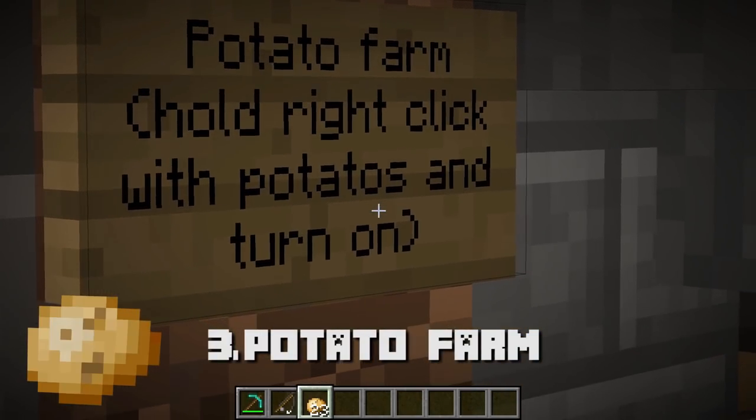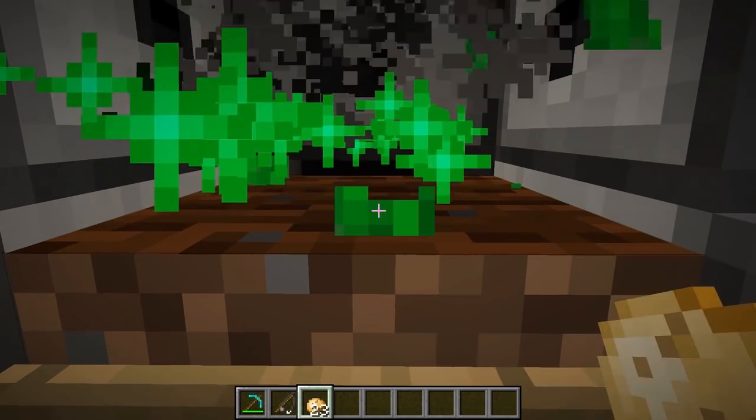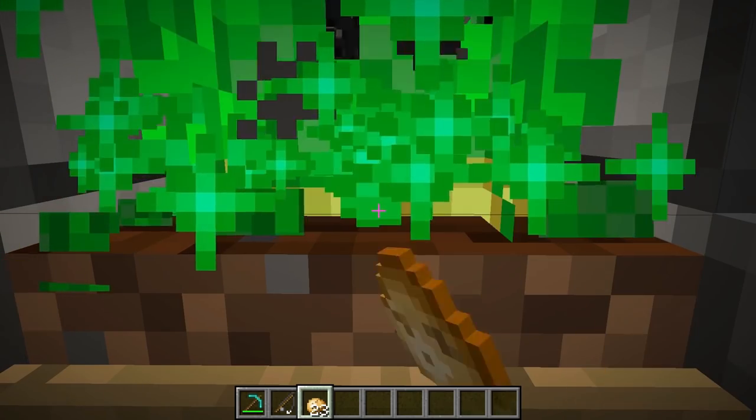All right, we're back upstairs to show you this next one — it is the potato farm. Hold right click with potatoes to plant. We're going to plant the first one. Look at this — starts growing them right there, and you can just slowly gather mass amounts of potatoes.